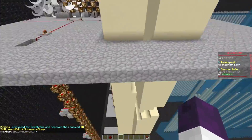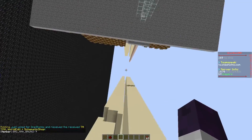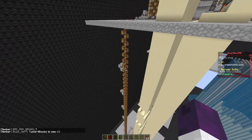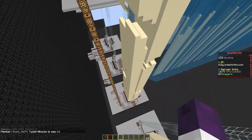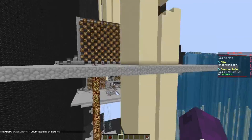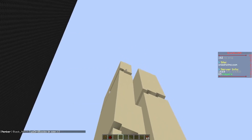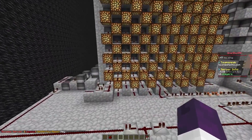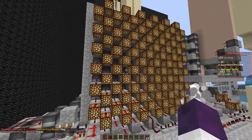This right here is the sand storage, and of course you build that all the way up to the sky limit. The sand compression is all the way down in bedrock — you can move it up if you want, just change a few settings and you should be good to go. If you have it down in bedrock you should be able to fill a full buffer in no time.